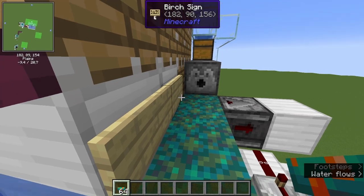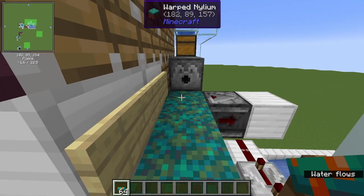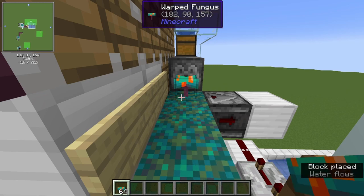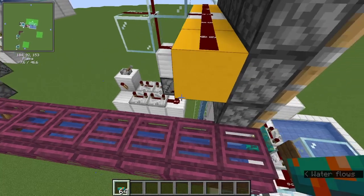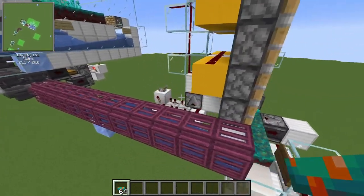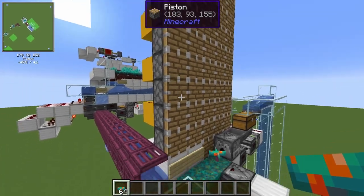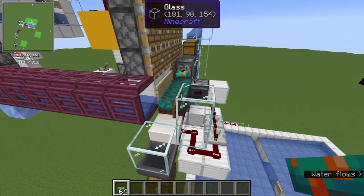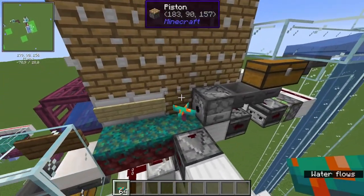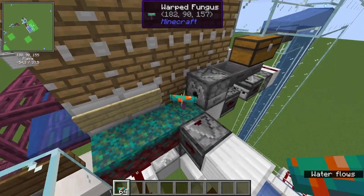The idea of the farm is very simple. You stand here and hold a fungus in your hand, keeping right-click held on this block. We have a clock on 13 redstone ticks, so it's pretty fast — it fires once every 1.3 seconds. First, these pistons will push out all the fungus that has grown, and then this dispenser will try to bone meal the fungus.